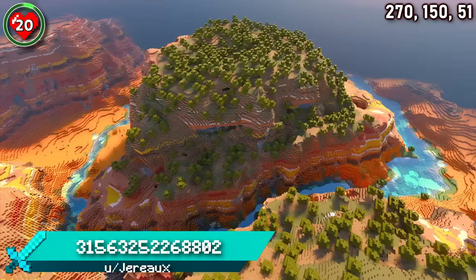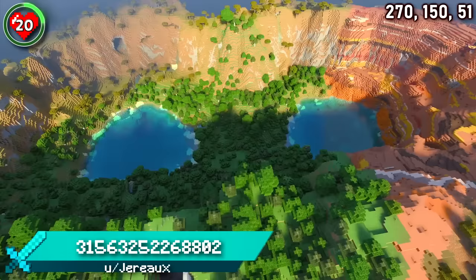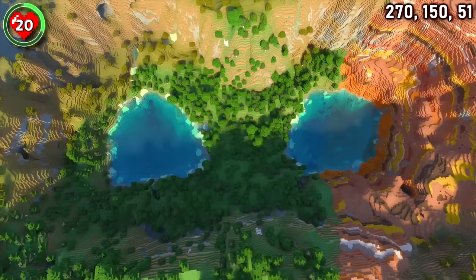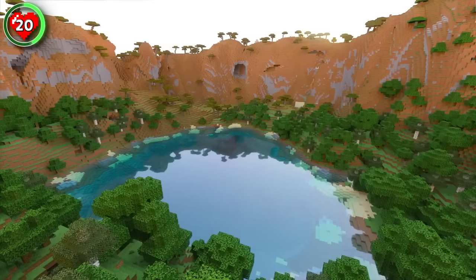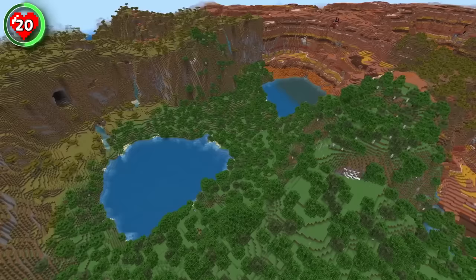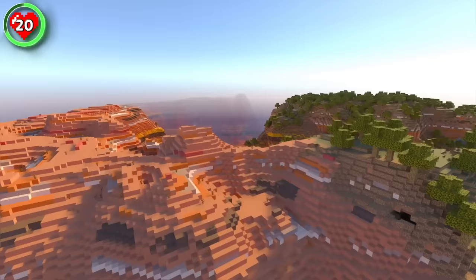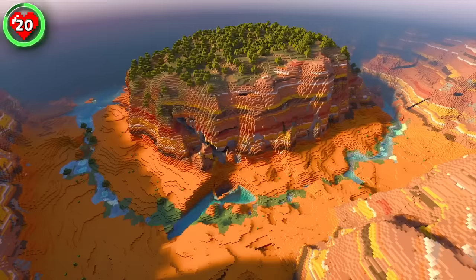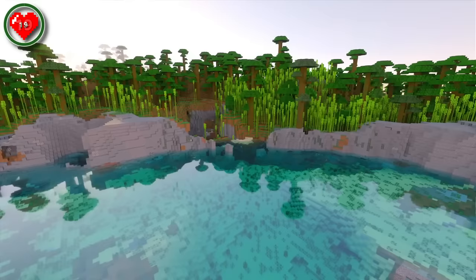Seed 20 begins your adventure right next to two incredible build locations, providing a spawn full of inspiration. Up first is a double lake crater surrounded by walls comprising of savannah, forest, and badlands. The symmetrical nature of the two lakes is something rare to find in Minecraft's randomly generated universe. Head on over to the badlands walls to find a wooden plateau surrounded by stunning river valleys. Whatever you decide to build in each location, you'll have the luxury of being able to connect them both when you're done.